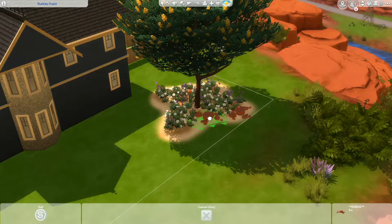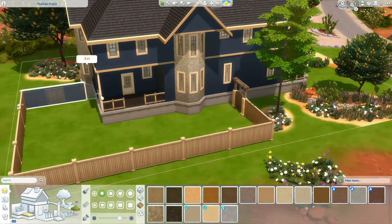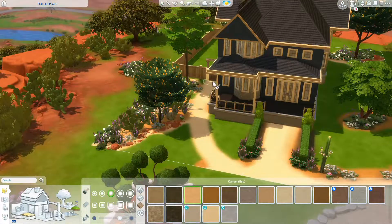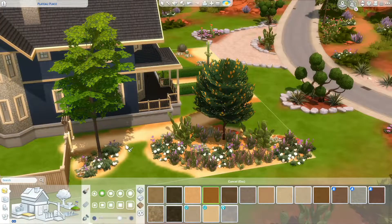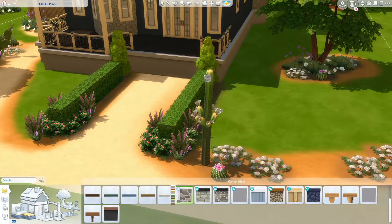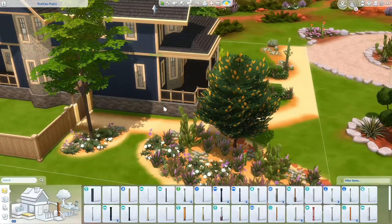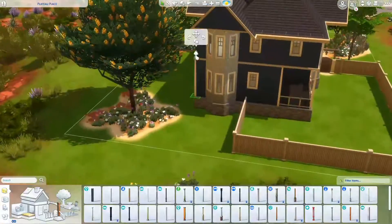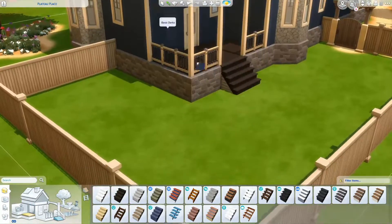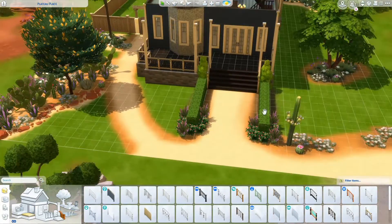I really like the rocks from the Strangerville pack — those kind of set pieces. I wanted to use some individual rocks as well but they didn't have the same tone. I did move some items because I had blocked off the entrance to the backyard, but I wanted a side entrance. In the backyard I put a toddler slide, monkey bars, two planters, a barbecue grill on the back porch, and a picnic table with a cover and canopy.